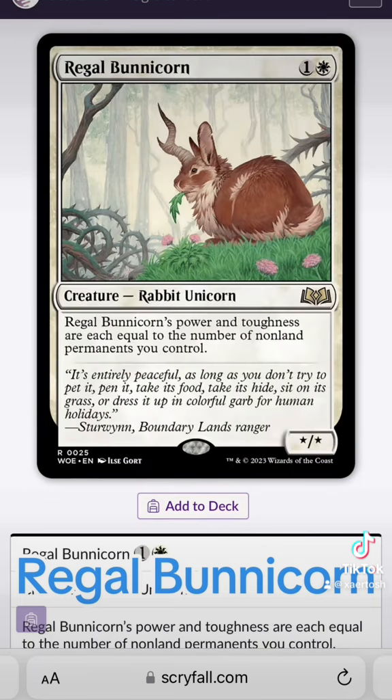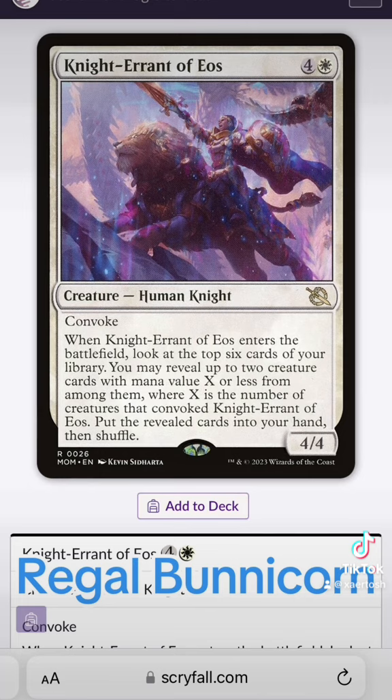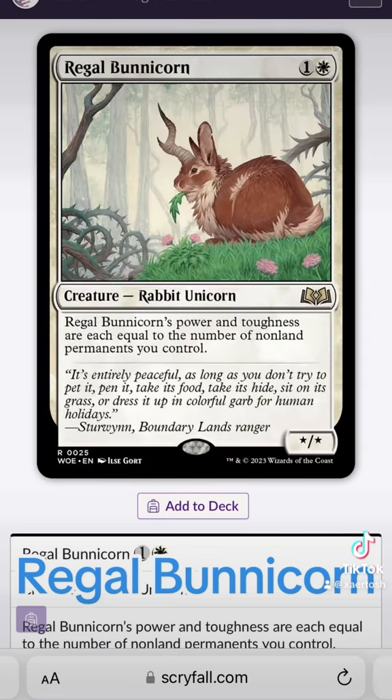By turn four you can easily have a Bunny Corn that's a 6/6 or 8/8. Also, shout out to Knight Errant of Eos — this card hits hard too. It's got Convoke, and however many creatures you Convoke with it, you look at the top six cards of your library and grab up to two creatures with that casting cost or less. Throw that in with a Bunny Corn and they're going to war. Bunny Corn's awesome.